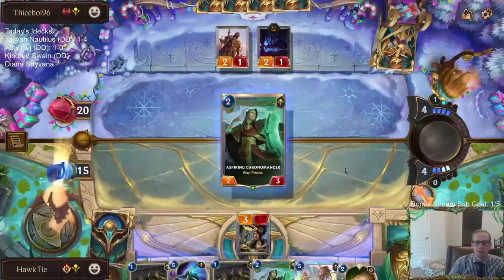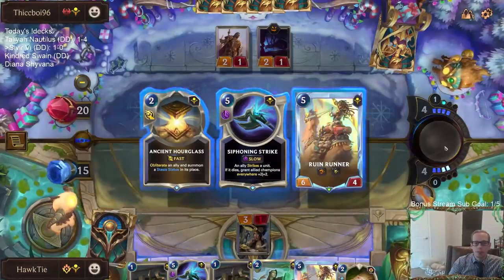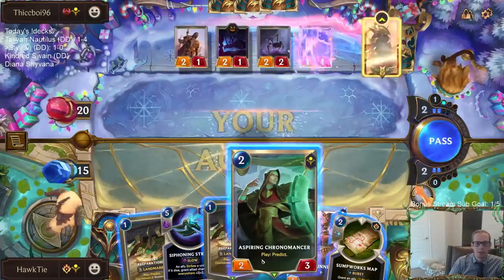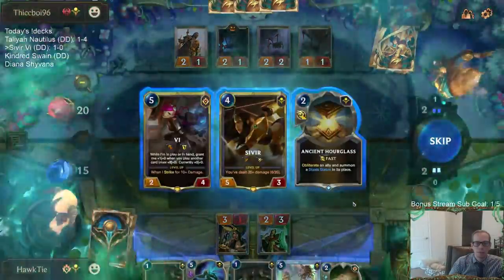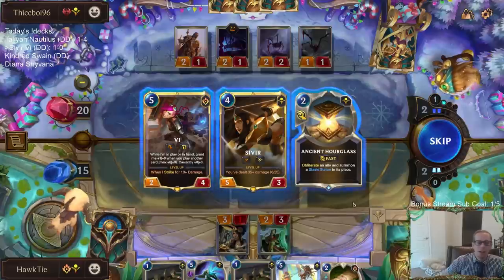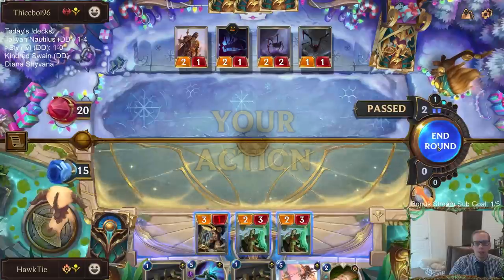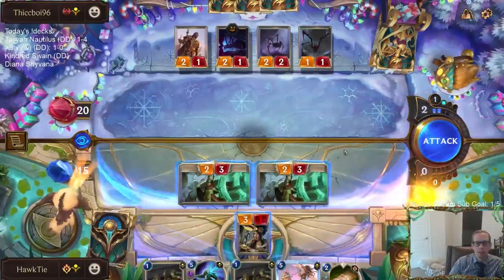Sumpworks Map made you last game — skip. Those are all kind of expensive. I would rather have Sivir or Vi next turn. Vi is a lot better blocker and just better overall — Vi does a better job controlling the board, blocking, removal, all that kind of stuff.